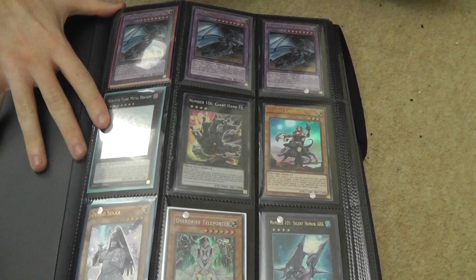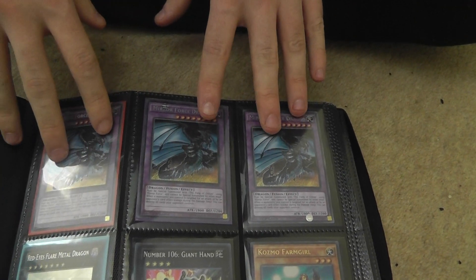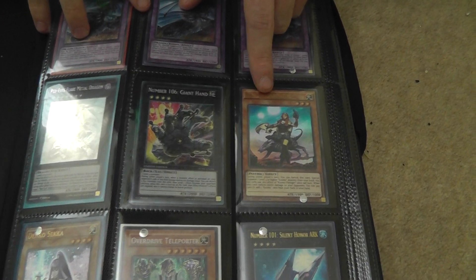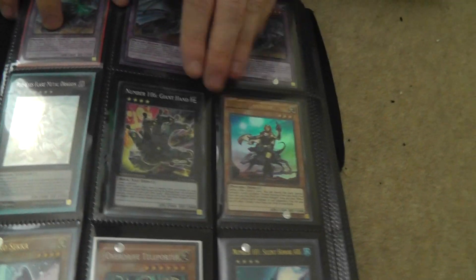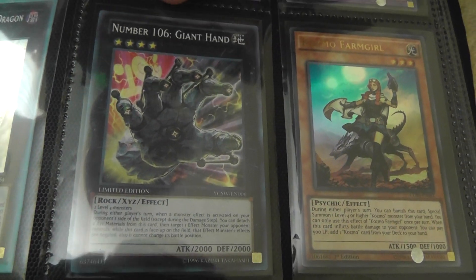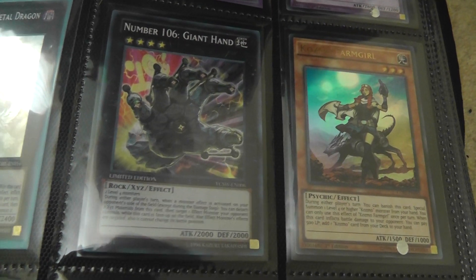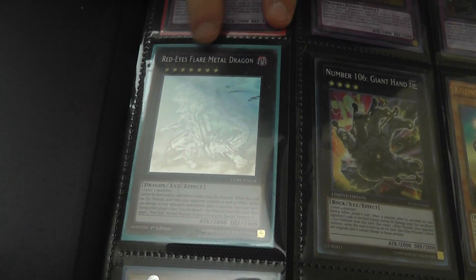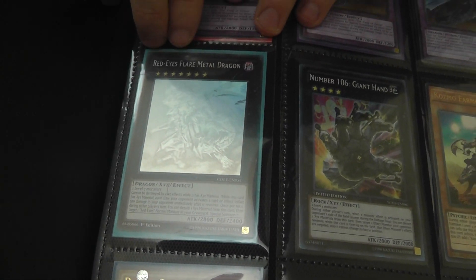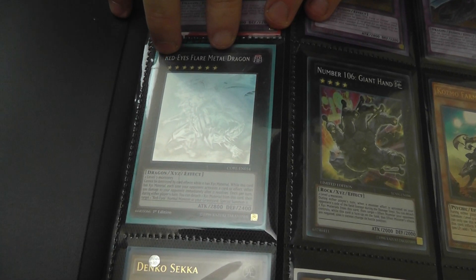As you guys can see, we have three Mirror Force Dragons — these guys are very nice, they're around 25 pounds each, they're a good card. We have Cosmo Farm Girl from the latest set, Clash of Rebellions — it's a very good card. We have a Giant Hand from the YCS, I decided to just shove it in the folder for some reason. Then we have Red-Eyes Metal Flare Dragon, ghost rare — very nice card right here, really happy to have this. Got it from a kid at the last tournament, very shiny.